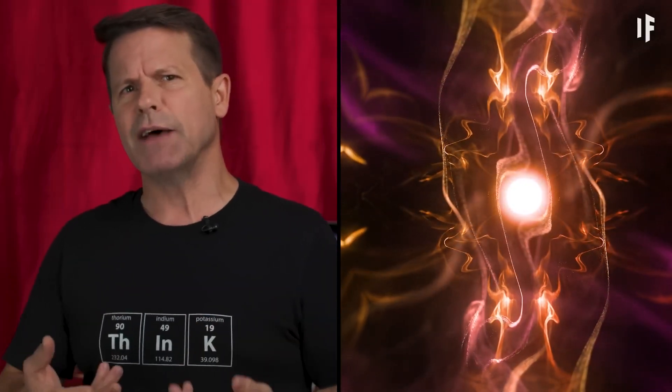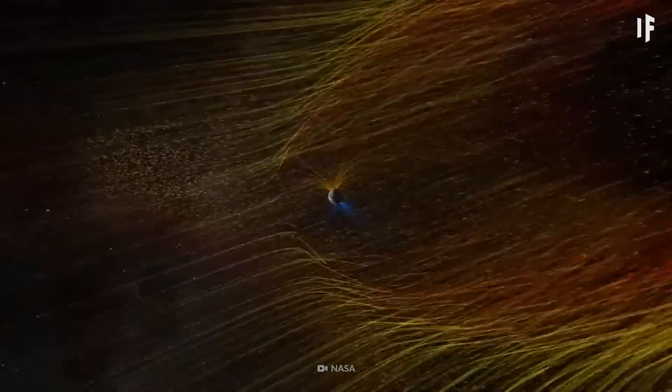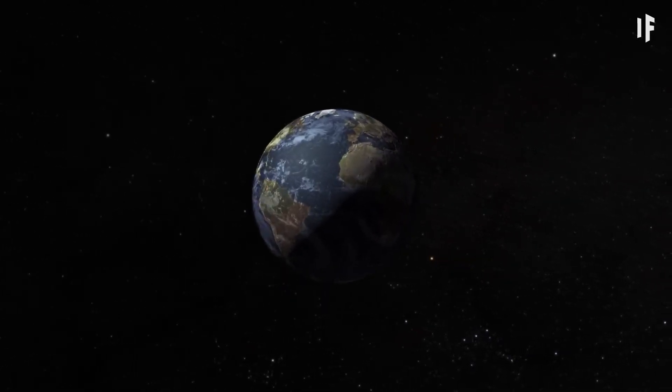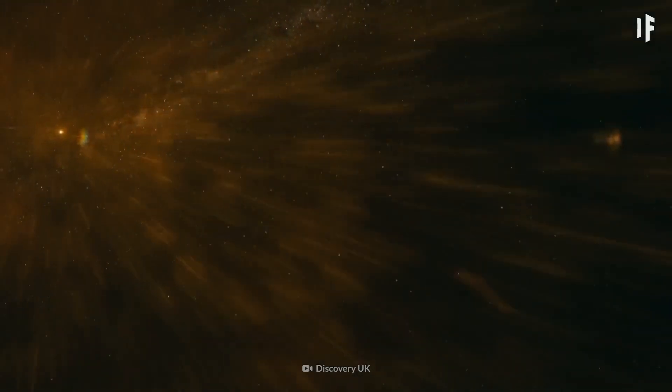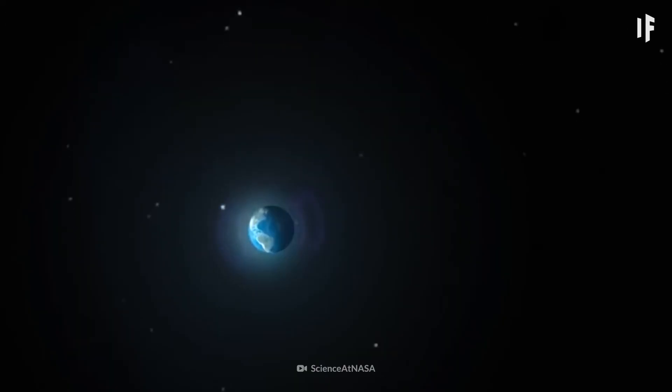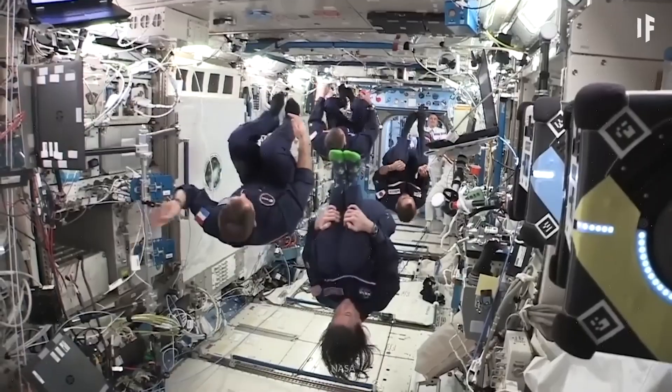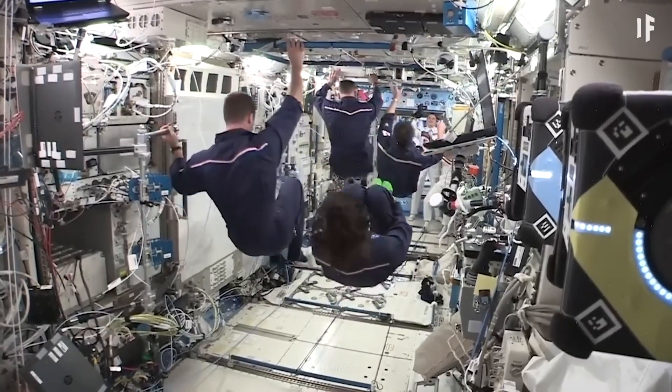So we know the radiation levels are much higher and more dangerous in this specific part of space, but why is it happening in the first place? Despite what pictures might show you, Earth isn't completely round — it bulges around the center. Because of this, the Earth's physical center and its magnetic center are slightly off by about 500 kilometers. This offset means things like cosmic rays can get closer to the Earth's surface near the bulging area. The Earth's magnetic bubble can still keep those dangerous rays from getting to us, but that's not the case for people in space above the South Atlantic.